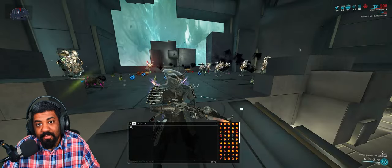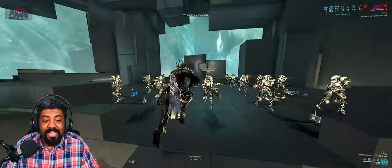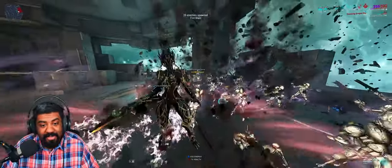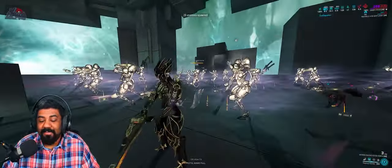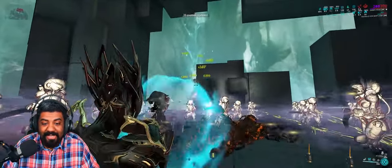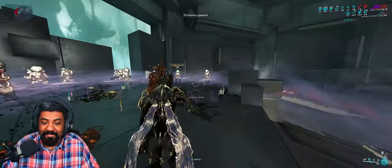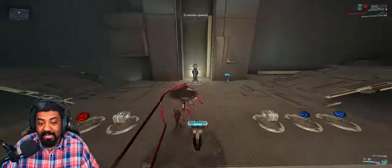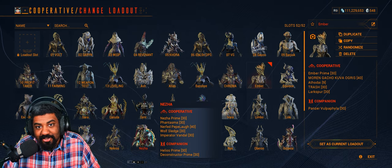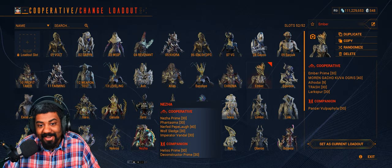As you can see right there, it keeps on refreshing. Warframes like Ember using her 4th or 3rd ability, or even Gauss' Thermal Sunder, can help you stack up this arcane fairly easily. As you can see right there, I got the full benefits just from casting abilities. Even frames like Nezha with his Firewalker and his 2nd ability.